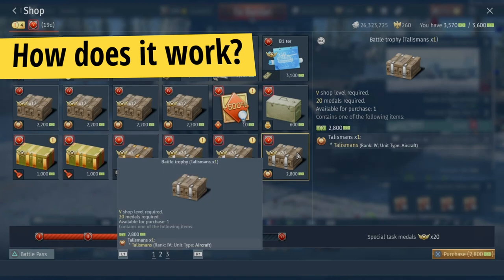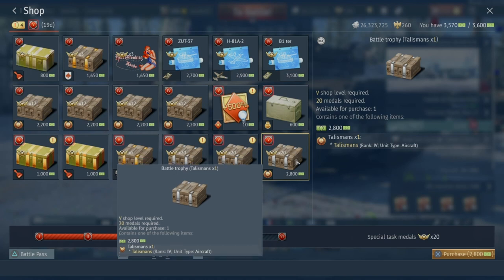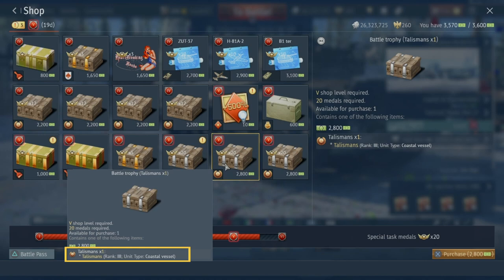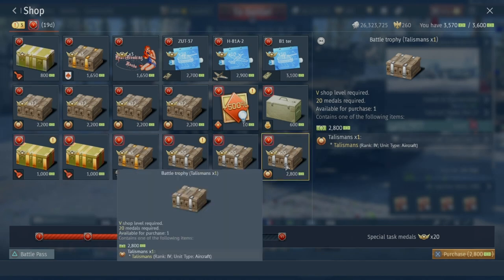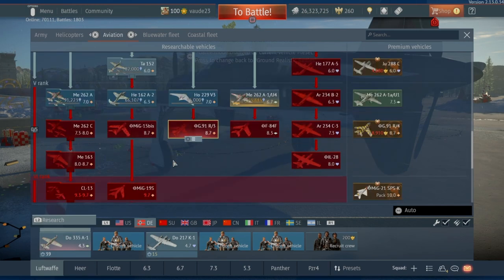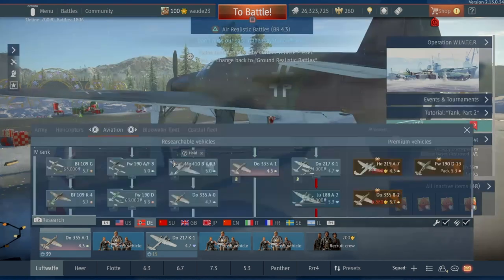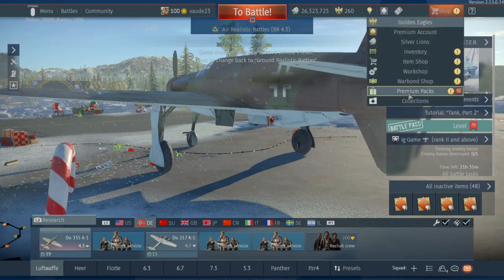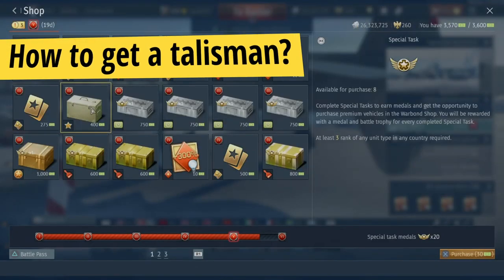First, I have to point out why I was skeptical about the talisman. When you buy it for free via the Warbond shop, you can only choose the rank and vehicle type — for example, a talisman for an aircraft at rank 4. The nation and the actual vehicle are picked completely at random by the game. The only requirement is that you have to already own the vehicle that is picked, so War Thunder can't assign a talisman to a vehicle you haven't started researching yet. A good drop is completely based on luck.